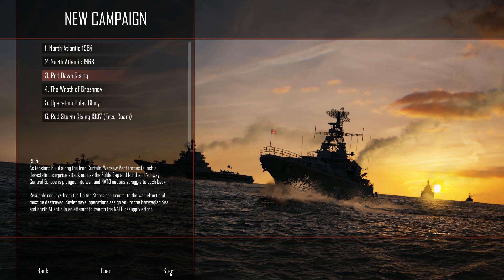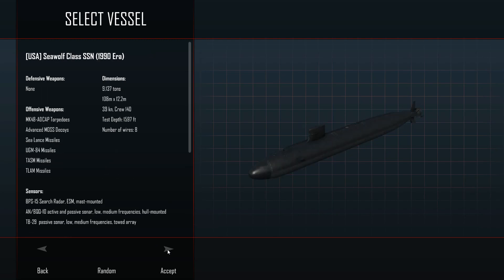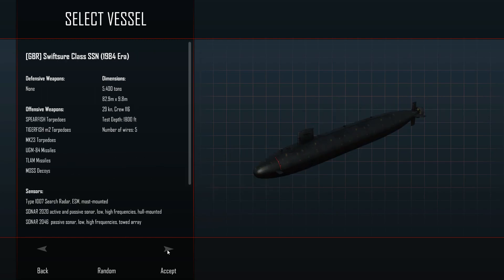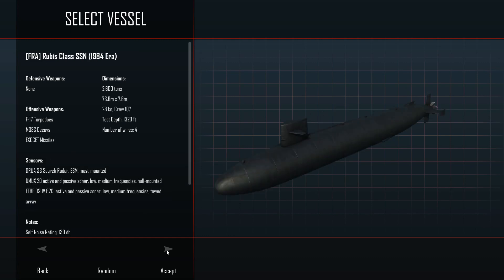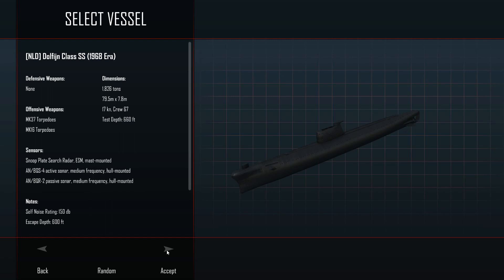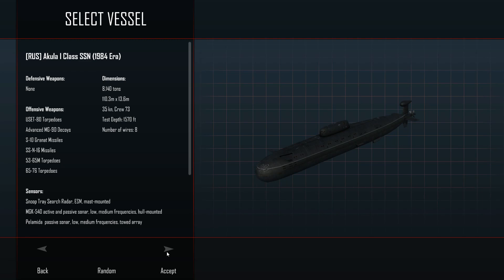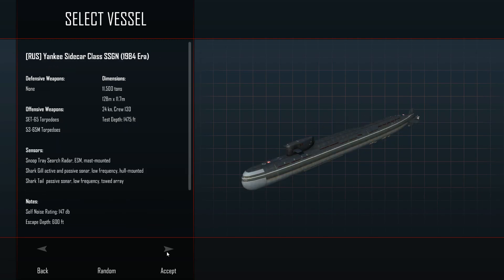Red Dawn Rising — let's see what the story is here. I'm going to be clicking through a lot of boats: US boats, Italian boats, British boats, German boats, French, Sweden, Australia, the Dutch — this is the Dulfine class. We have the Walrus class, Russian ships...